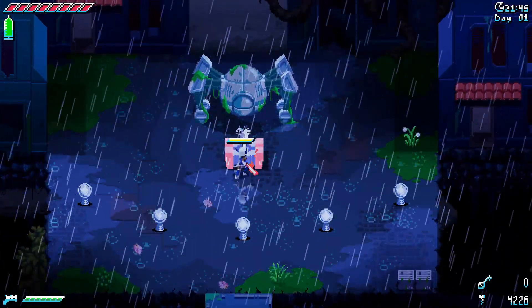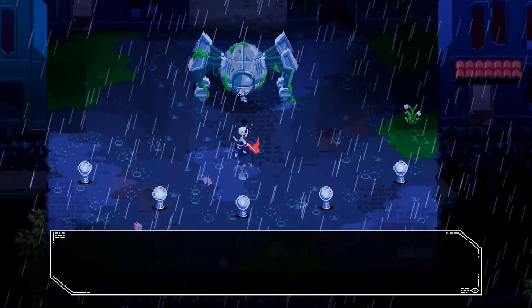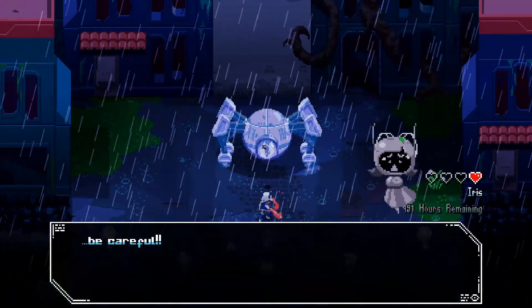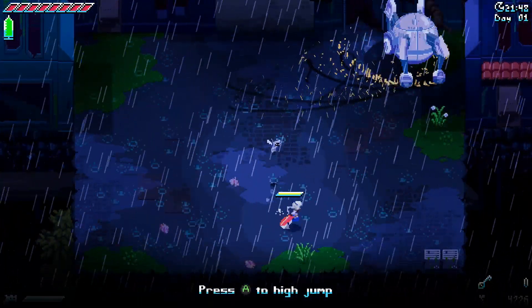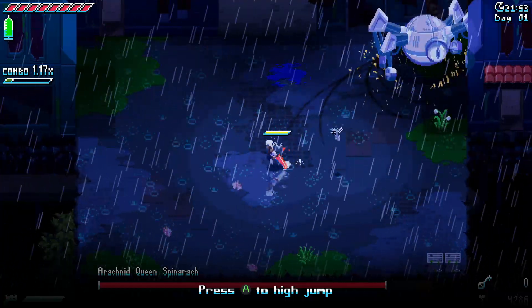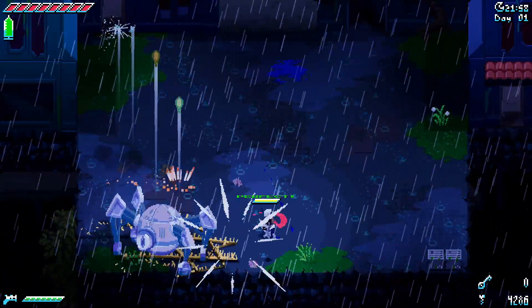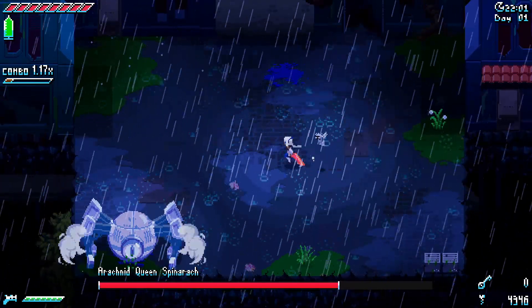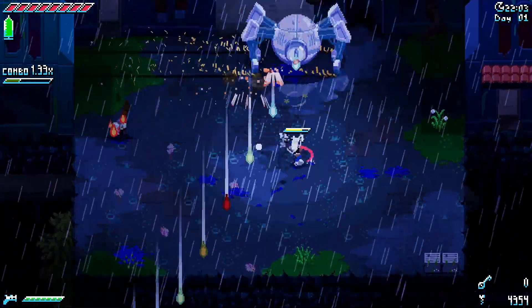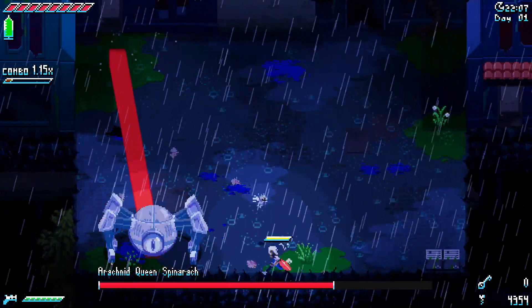And there we go — we get high jump boots. Press A to jump high. It's what Vanna was talking about. You are supposed to be using your high jump in order to get past some of their attacks — like that. But yeah, you can also just parry them. Not that difficult.